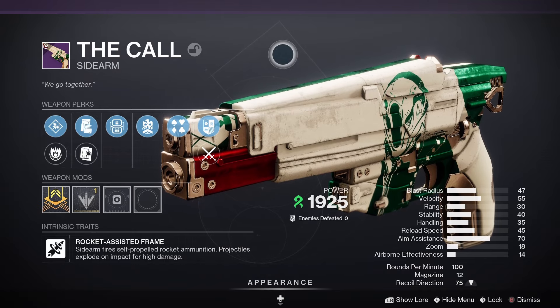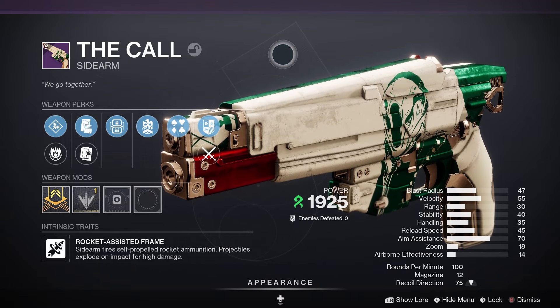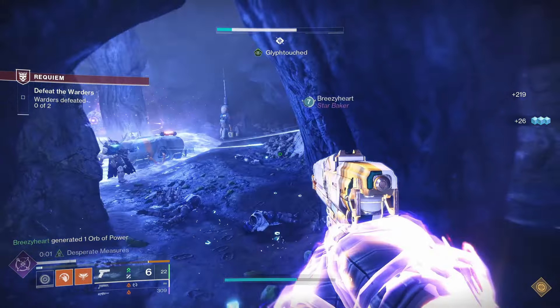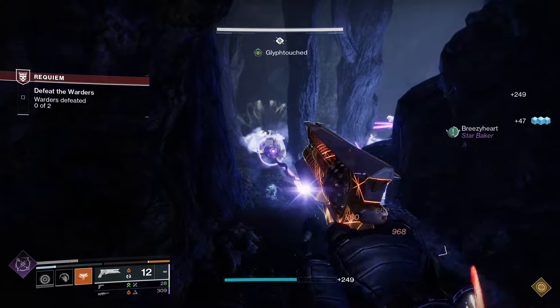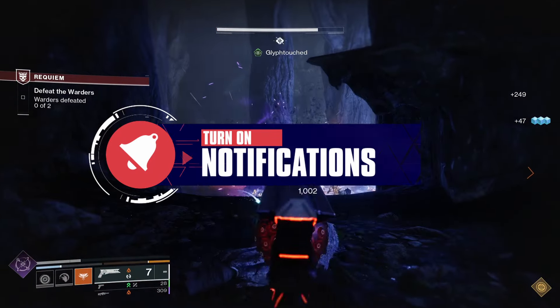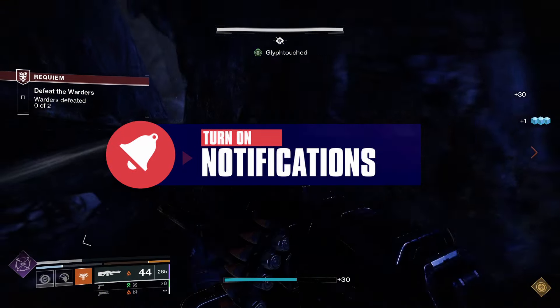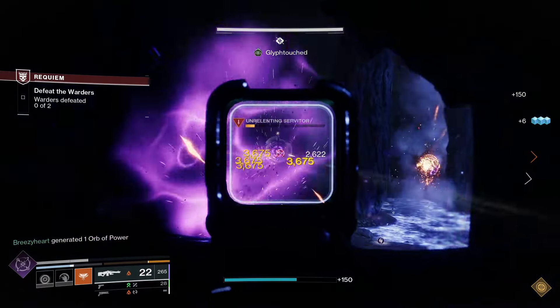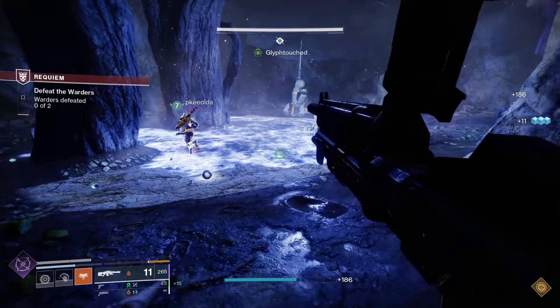The Call is a legendary Strand sidearm with a rocket-assisted frame, meaning the sidearm fires a self-propelled rocket ammunition, and projectiles explode on impact for high damage. Looking at the stats: blast radius of 31, range 30, velocity 60, stability 35, handling 40, reload speed 35, airborne effectiveness 14. It's a 100 rounds per minute sidearm with 9 in the magazine. The origin trait is Dealer's Choice, where final blows with the weapon grant a small amount of super energy, and equipping multiple weapons from the Pale Heart increases this effect.